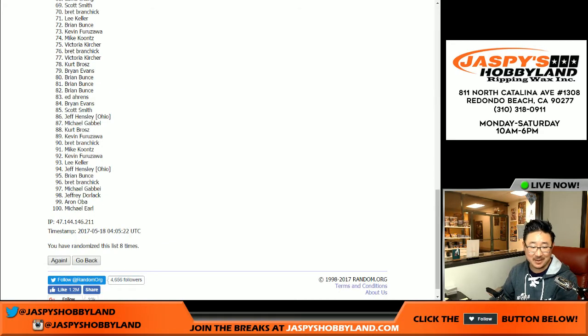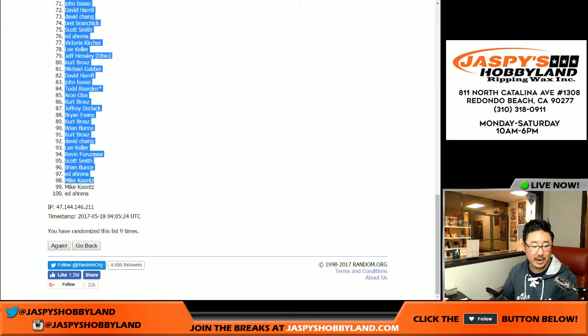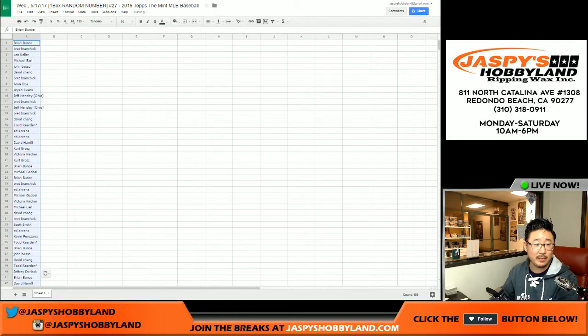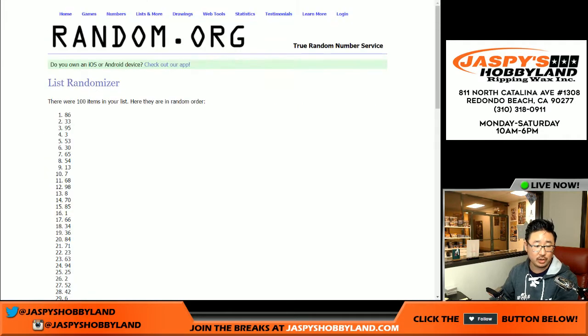And ninth and final time. So after nine times, we've got Brian Bunce up there and Ed Ahrens down here. By the way, remember, spot 100 gets any and all redemptions that come out of here. Nine times again — and any cards numbered 100 and up.